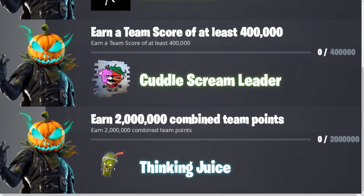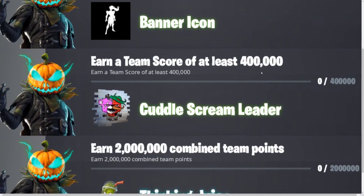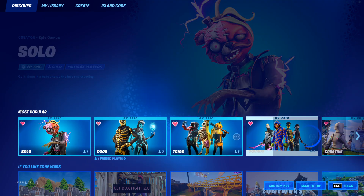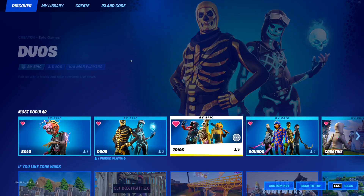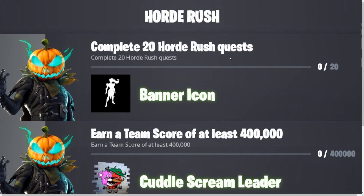I'm also going to show you more free rewards: we're going to be getting the Thinking Juice back bling, the Cuddle Scream Leader, and the banner icon if you complete 20 Horde Rush quests, or earn a team score of at least 400,000 or 2 million combined points. To do this, go to your game, hit the button to change the game mode, and in Most Popular there's going to be Horde Rush — the brand new LTM for the new update. You want to score as many points as possible to get 2 million combined team points.